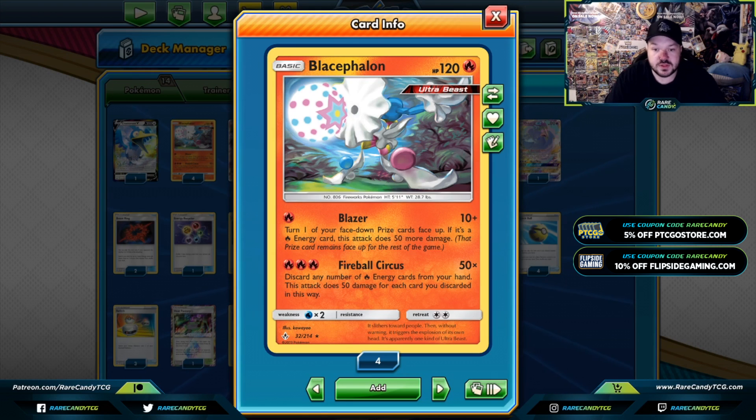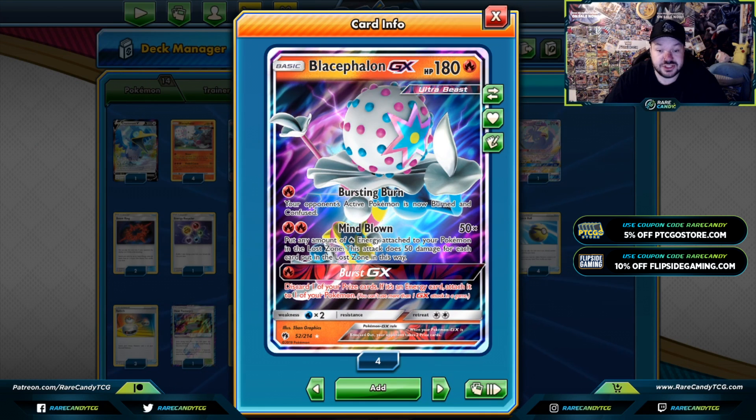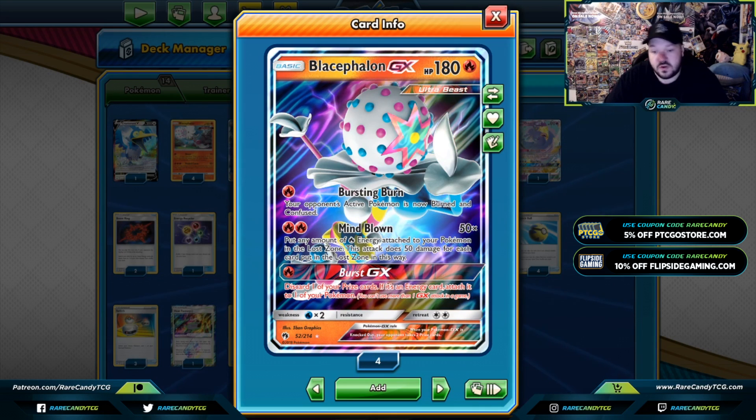Zacian V is probably one of the most popular cards in the entire game right now — very playable in most decks at the top of the meta game. Playing a Fire type Pokemon is great against Metal type Pokemon. We've got a Blicephalon GX. This is mainly used for Burst GX, just to try to draw an extra prize card essentially — you just discard a prize card so you could win a game like that.